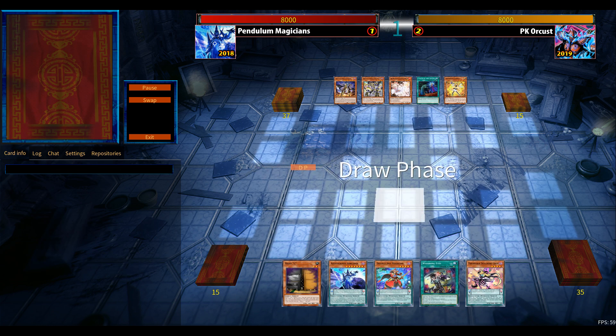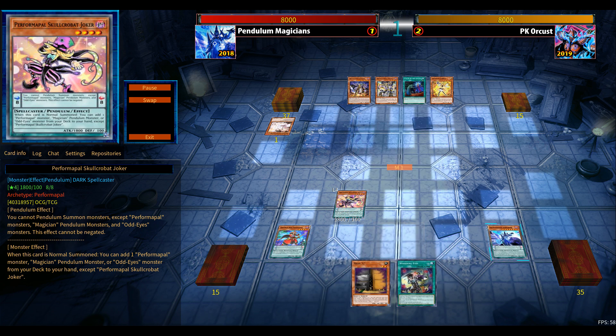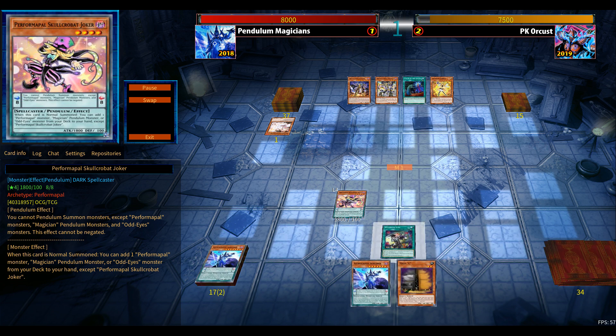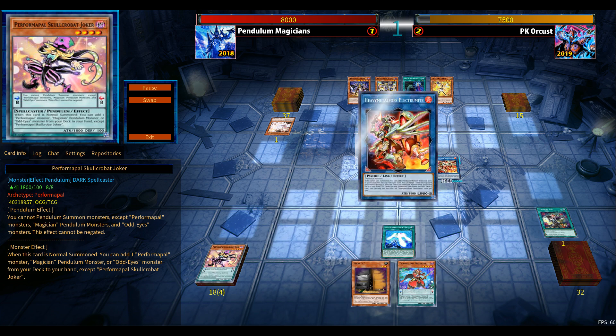Sadly not, because of Imperial Order of all cards. I Cyclone the Crescendo, then Evenly Match the entire board — Fog Blade will probably stay face-up on the field — but I have enough follow-up plays. With the high-scale monster that special summons itself from the Pendulum scales — Joker's other counterpart — I can continue. Moving to game four.